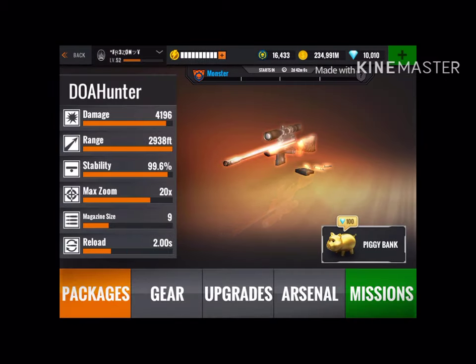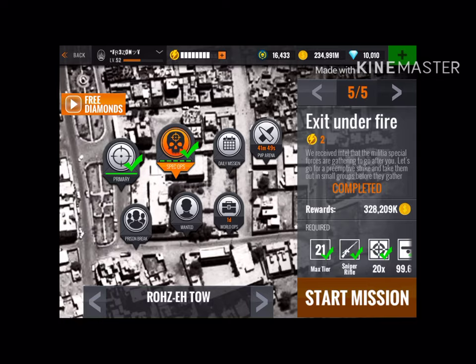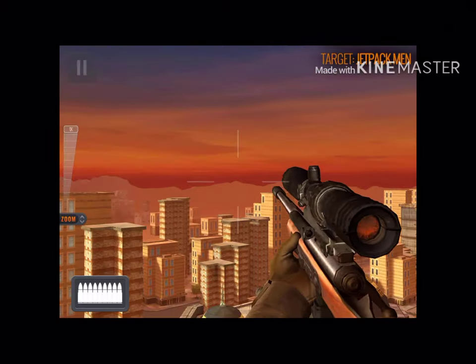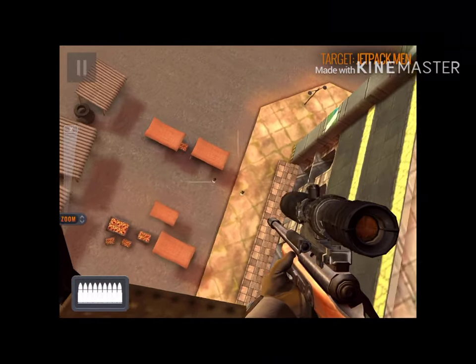Good morning guys, welcome to this video. Today I'm gonna present you the last two missions of Sniper 3D Assassin. The first mission is Exit Under Fire, which is currently the last mission available in this game. What you have to do is shoot all the jetpack men. It's gonna be quite easy — you need the last rifle.